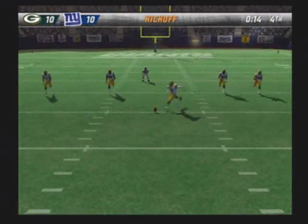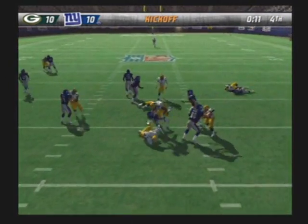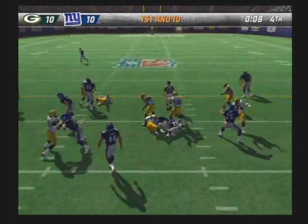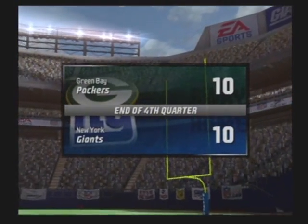Moss back deep to return. From the three-yard line — keep the throttle down, hand it off. Neither team was able to gain control, and we're all tied up at the end of regulation. This one will be decided in overtime.